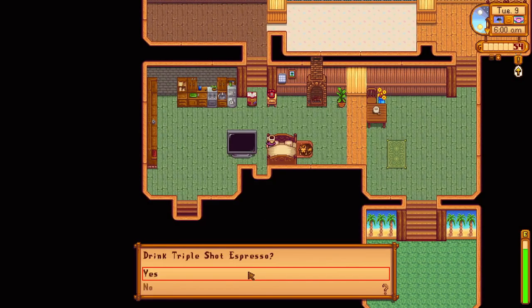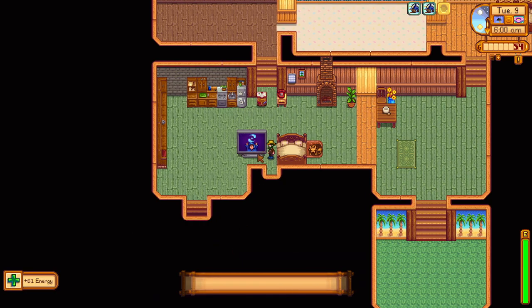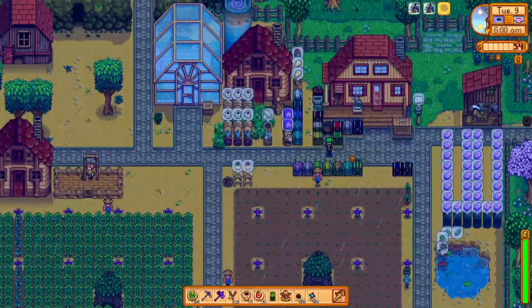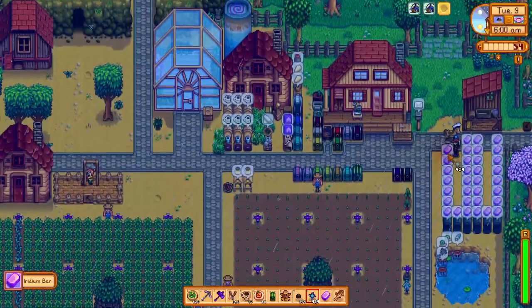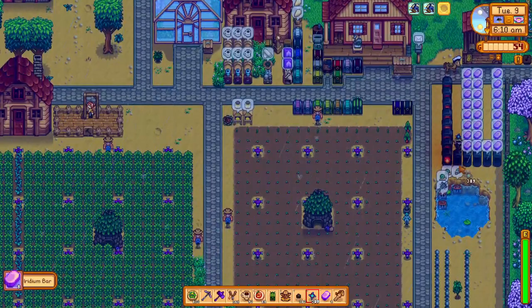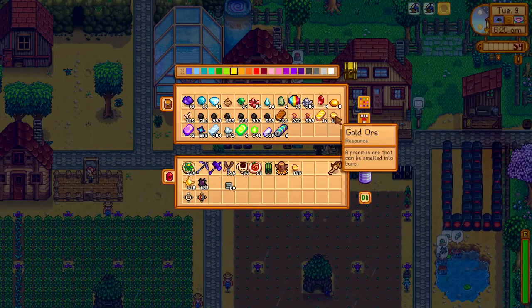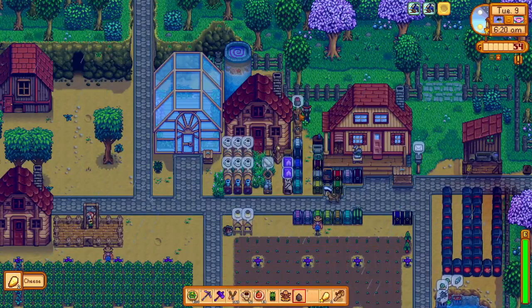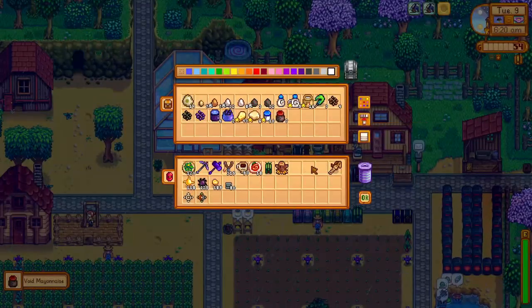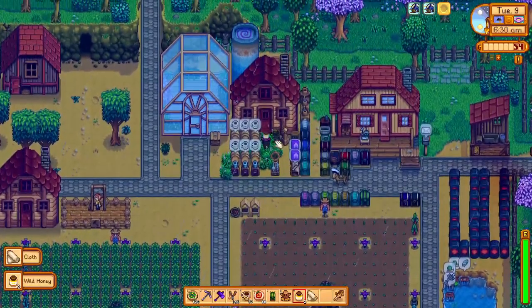We pass out and wake up on day 9 to a neutral luck and rainy weather day. Luckily, no crops have grown today, as if they did we would have to harvest them manually since the Junimos do not harvest crops when it's raining. We spend some time cycling the farm machinery and getting our chests organized. You may also notice I have placed one of the two Junimo chests we obtained from the Golden Walnut room yesterday — we will want one here on the farm, and the second one we will be placing right outside Skull Cavern.